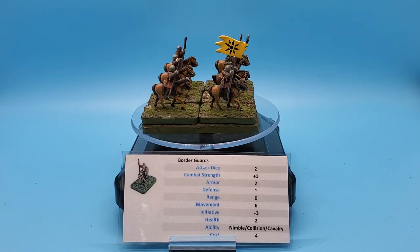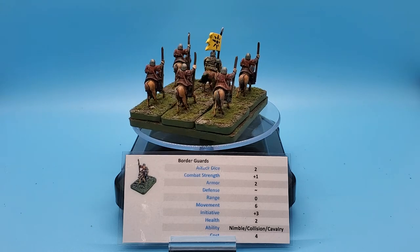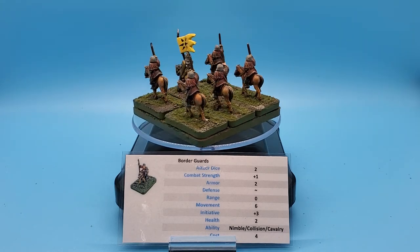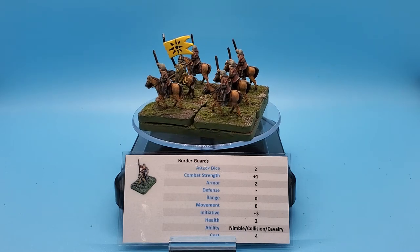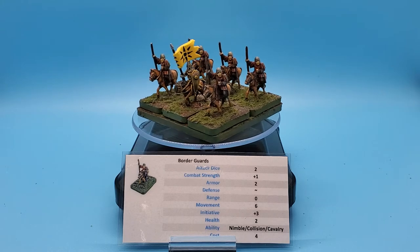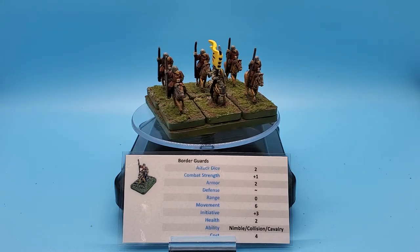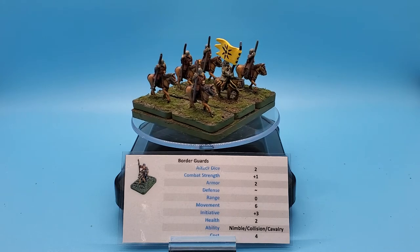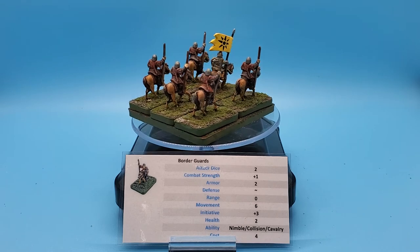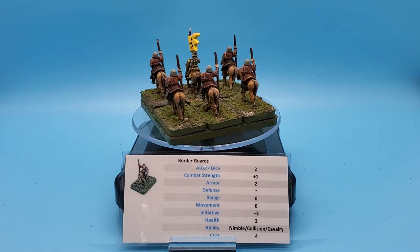And lastly, the Cavalry Special Ability, which gives them an additional plus one to their initiative bonus if they are facing off against non-Polearm Infantry. So if they're up against Cavalry, they won't get the bonus. If they're up against Spearmen or Halberdiers — any kind of Polearm Infantry — they won't get the Cavalry Ability. But if they're up against Axemen, Archers, Swordsmen, Men-at-Arms, or similar, they get an additional plus one to their initiative bonus, going from plus three to plus four.